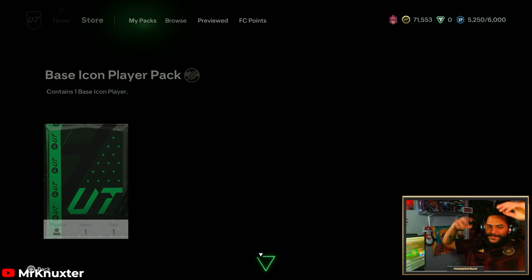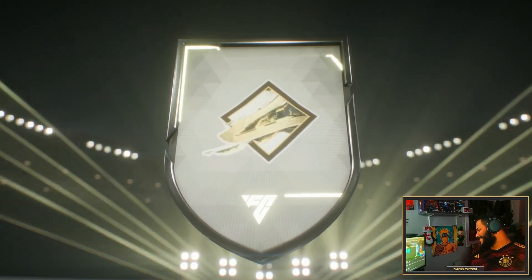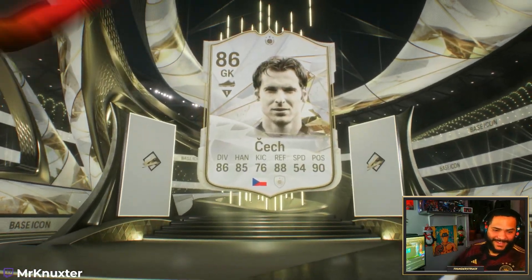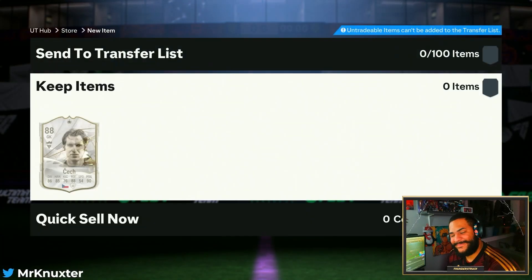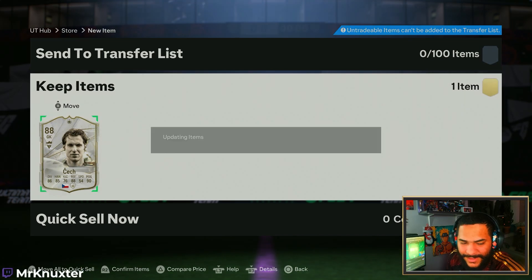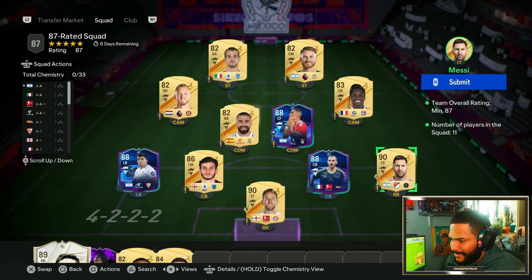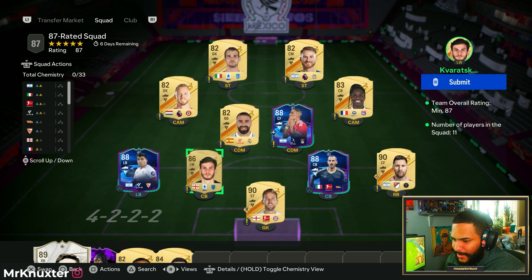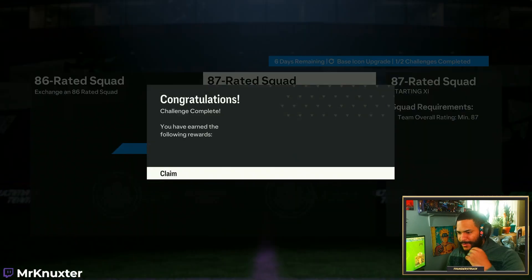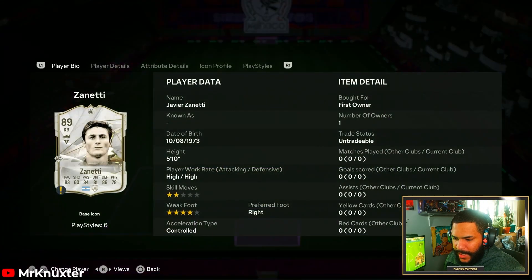Here we go. Oh man. It's not a W guys, that's ass. I have Schmeichel — I'm not playing Schmeichel, bro. This is what we're sending on the first 87 squad: Messi, pac-pull, and everybody else is gone. Surely submitting Messi means it's going to be an automatic banger. On the second team: our pac-pull Zanetti, which we're not going to use, is gone.